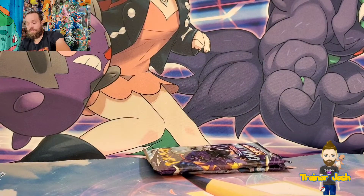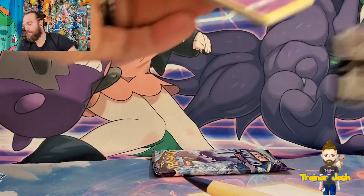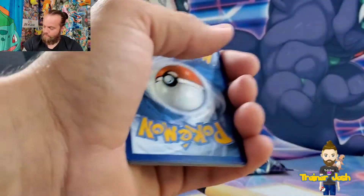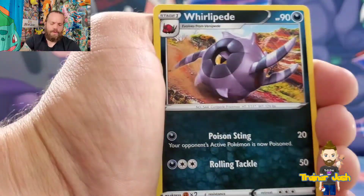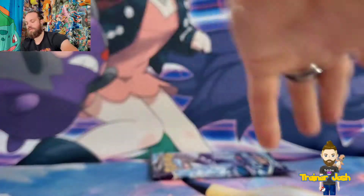At least it's not a non-holo, right? So technically we're improving. Let's go Grass. Starting out with a Brawly, Whirlipede, Thwackey, Hatenna, Sobble, Bounsweet, Furfu, Diglett, Reverse Holo Flannery, and a non-holo Spiritomb on the end.